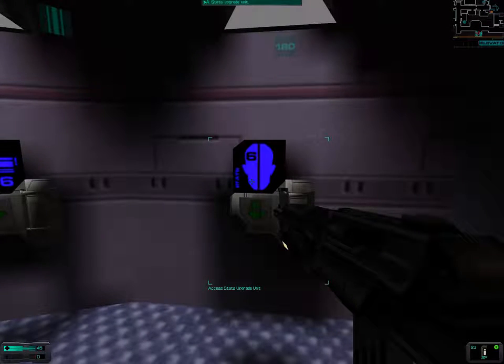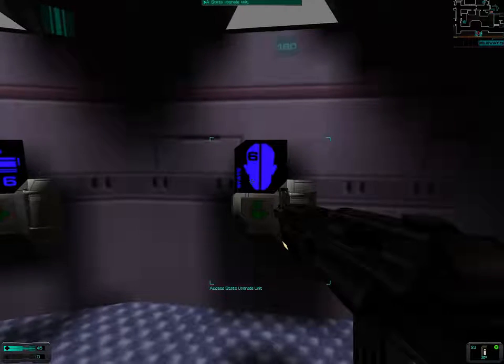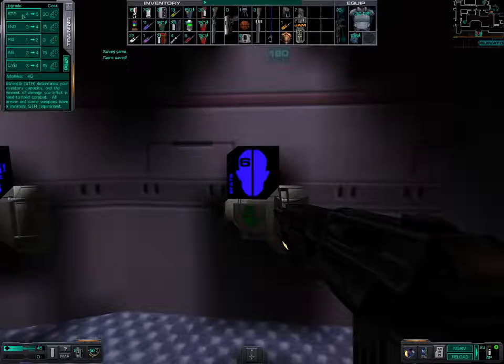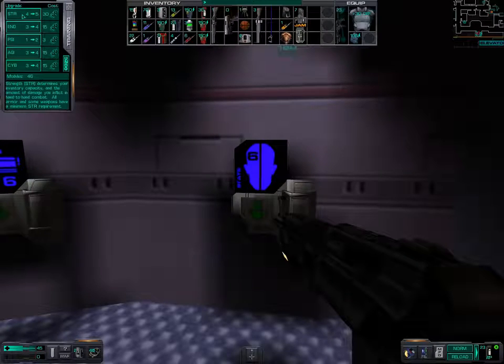The first thing that we want to do is make a decision regarding these upgrades. I will go to strength 6 if it's possible — no. Okay, we can't yet go to strength 6, so in this case I will actually upgrade our cybernetic ability to 5.